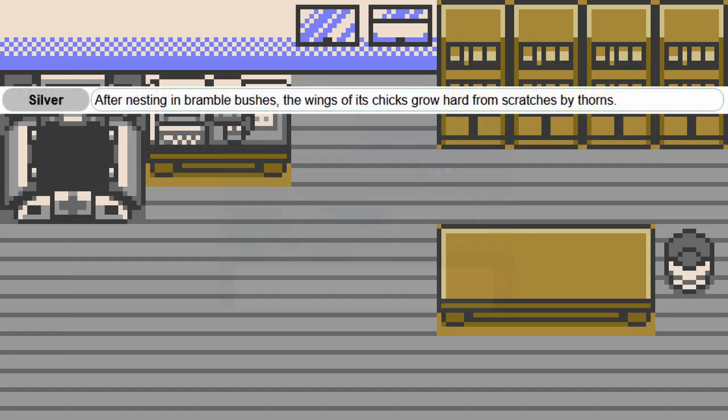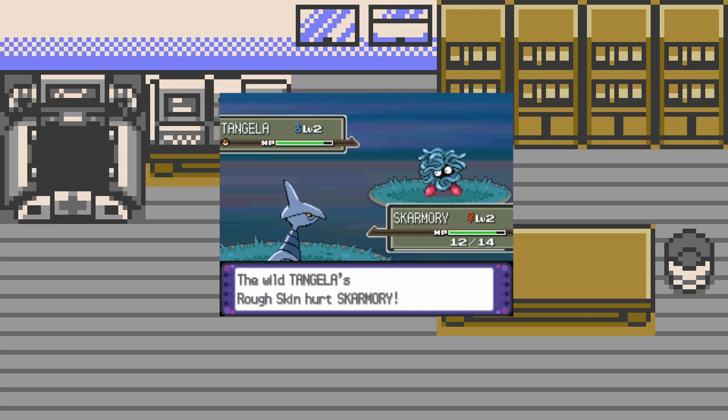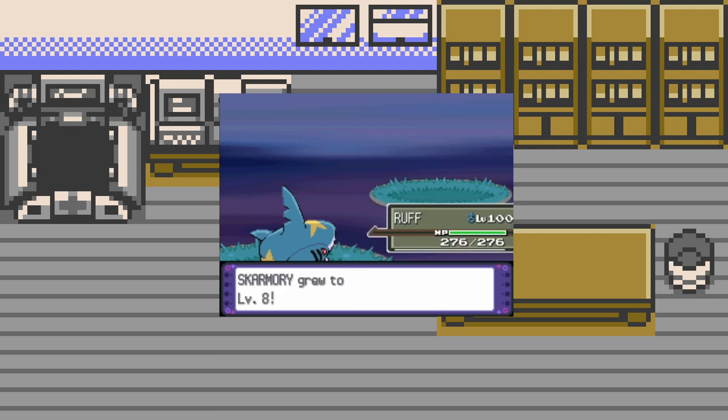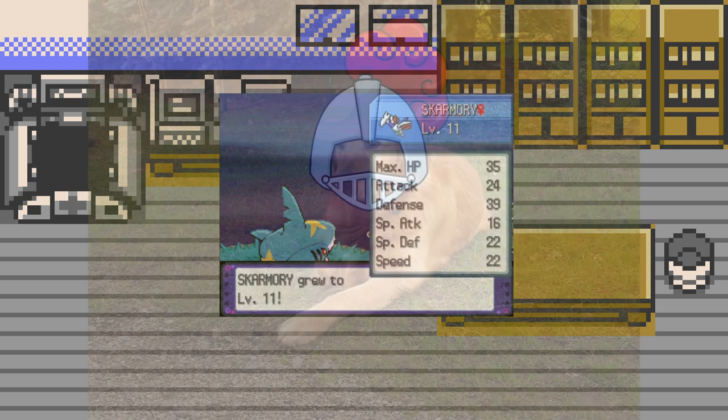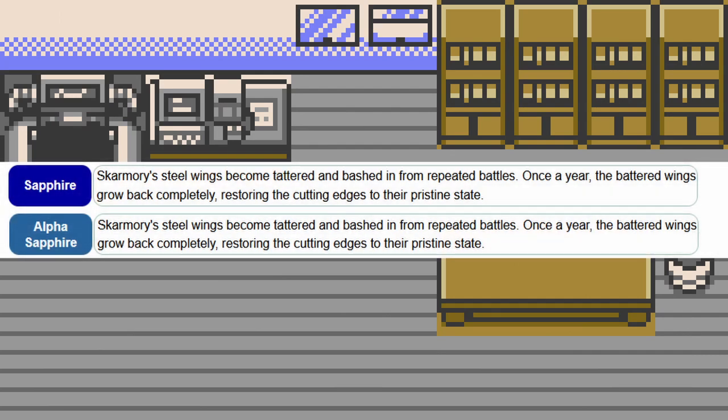Its armor is formed when it's young. Skarmory nest in bramble bushes whose outer thorns scrape and scar the skin of the young, hinting that the iron is more of a scar tissue rather than a normally forming carapace — or perhaps this initial scar tissue growth inspires the overall construction of a carapace or shell. The swift growth of metal armor is actually not far off from real life: antlers on deer, made from calcium like bone, are one of the fastest growing cells in life. The only thing that beats them are cancer cells, so armor growing rapidly and being replaced every year is not impossible.